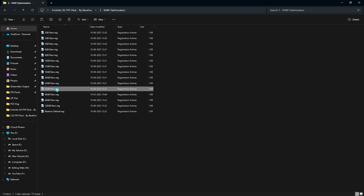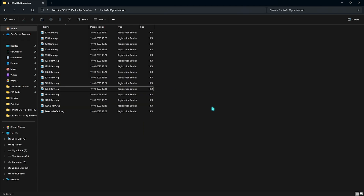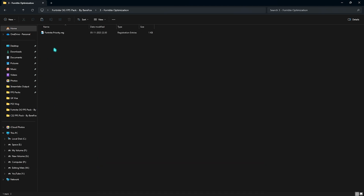The second folder is RAM Optimization. I use 32 GB RAM but there are presets available for different RAM amounts. Select the one matching your setup, and if you don't like the performance change you can always reset back to default.